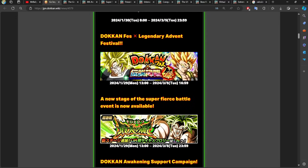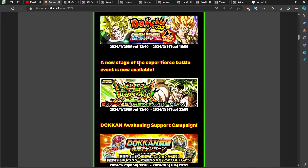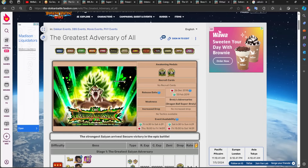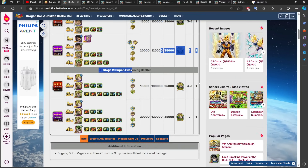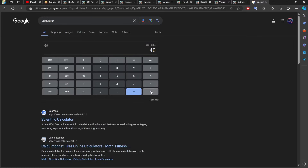The first thing we have to talk about is the new Dokkan event stage for the Broly Dokkan event. This is very simple — it's Stage 2, and it gives one Dragonstone for the Z-Heart difficulty and one Dragonstone for the Super 2 difficulty. So two Dragonstones in total. Let's go ahead and add two. That brings us to 42.